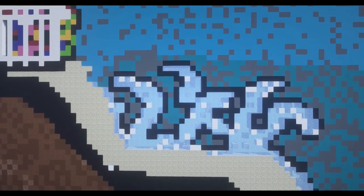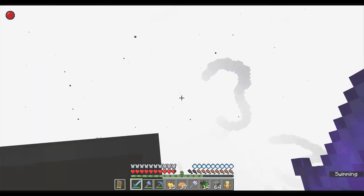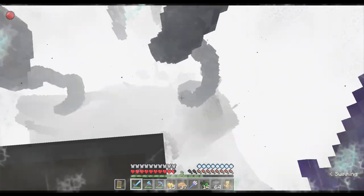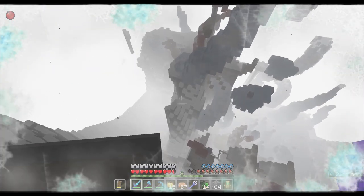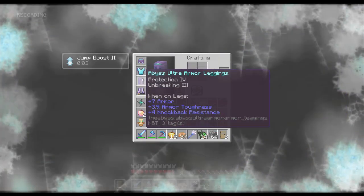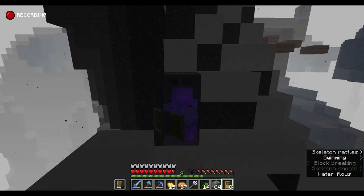Next is the bathypelagic zone, also known as the midnight zone. This is where water starts to freeze into place because of the low elevation — this is the deepest any known human has gone before. Oh my gosh, this looks very creepy. It's so cold — it's actually so cold. This is actually freezing. I may actually have to stay warm. I need to get out of the water.